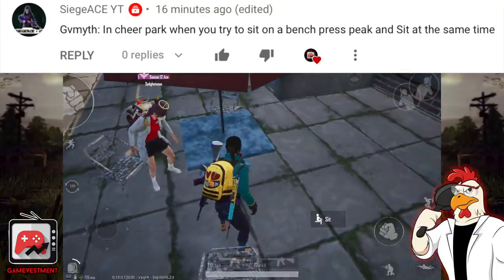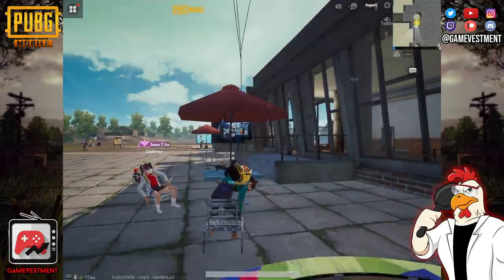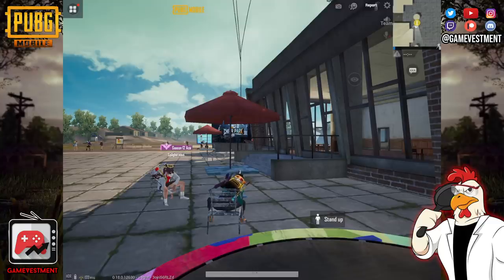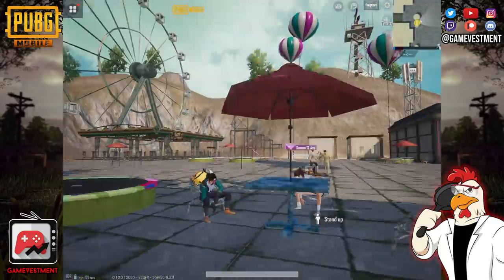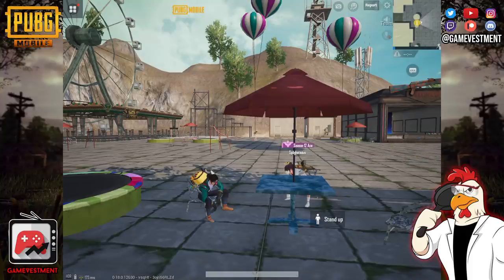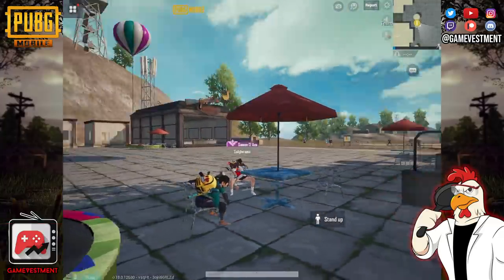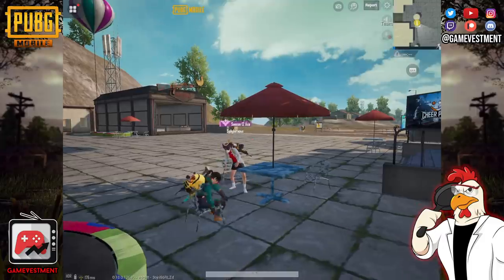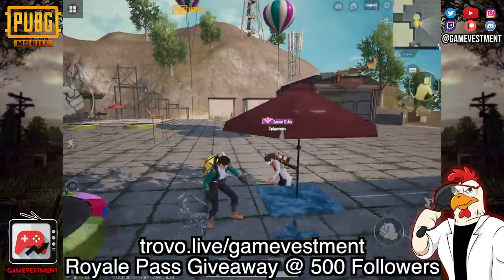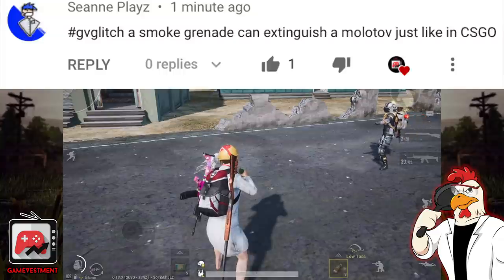Now we have the sit and peek glitch on Cheer Park. For this one you will need to sit and peek at the same time. I really wanted to show you this one because it's a perfect expression of what Phoenix and I look like every time we record Glitchbusters — believe it or not, it's a lot of work. Please like and subscribe if you like this type of content. This is also how I look when I live stream for five hours.